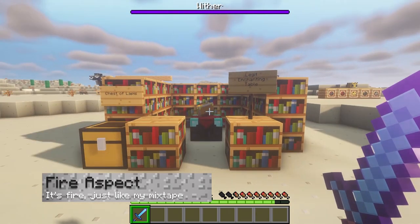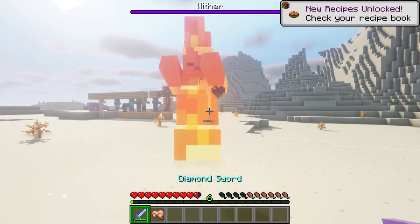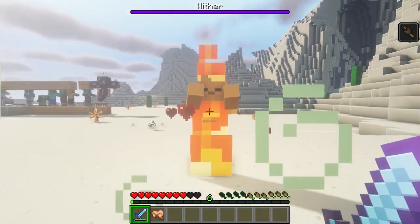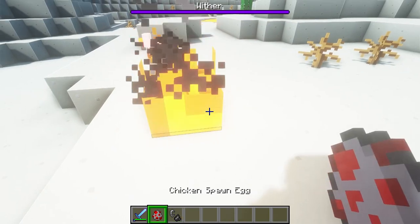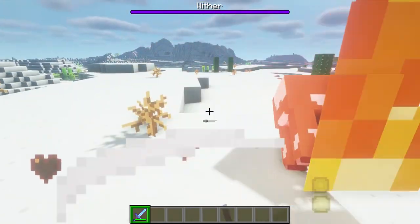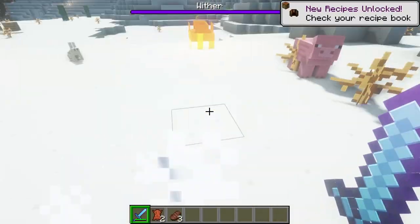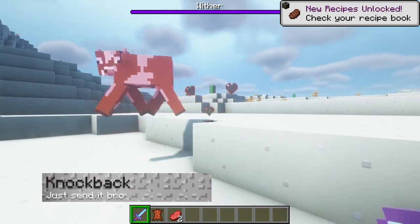Now we're talking — Fire Aspect. It does exactly as it says on the tin: it lights mobs, all mobs, on fire. Each level adds 4 seconds of burning to the target. You may or may not know that when food — I mean animals — burn to death, they drop cooked food. This is no different with Fire Aspect, so feel free to enjoy freshly cooked steak and pork after murdering cows and pigs. This is probably my favorite enchantment to be honest.